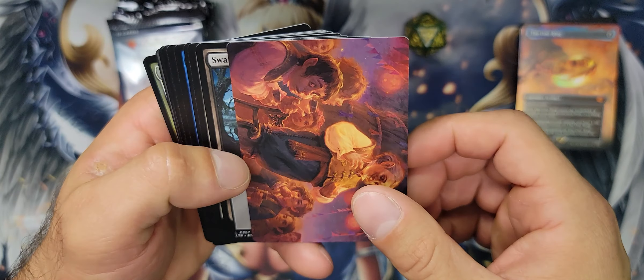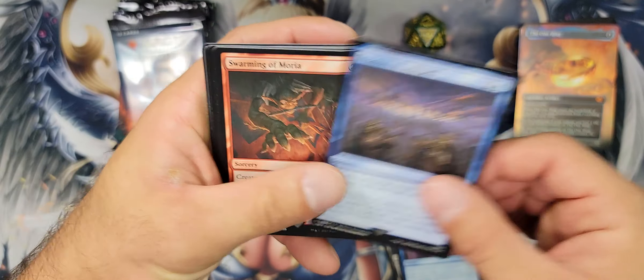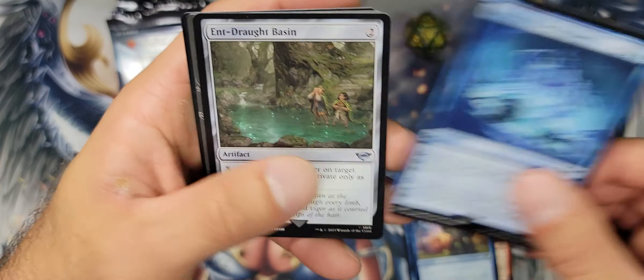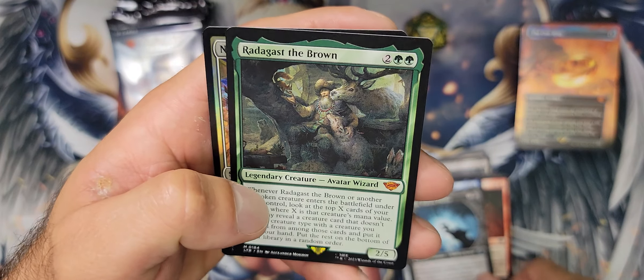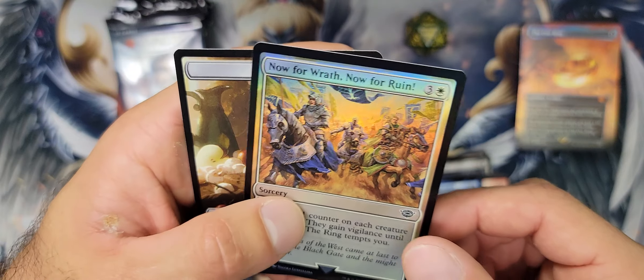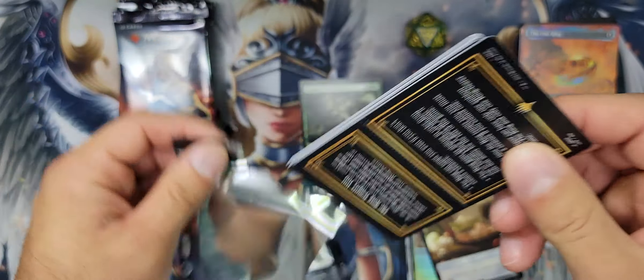These go art card, basic land, then commons and commons. We're just going to make one big pile. Oh, Gandalf — nice. Such cool artwork. There we go. The artwork in this set is incredible. This guy — Mythic, cool. And you get your foil. Now for Wrath. Okay, we got a Mythic — nice. Good way to start off pack opening with some mythics.